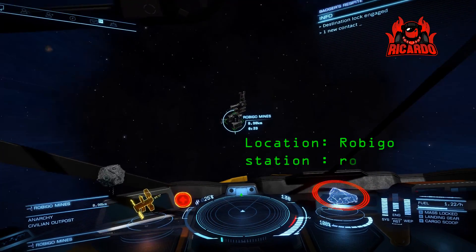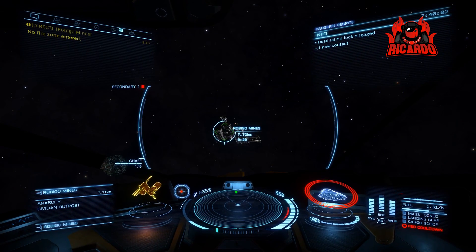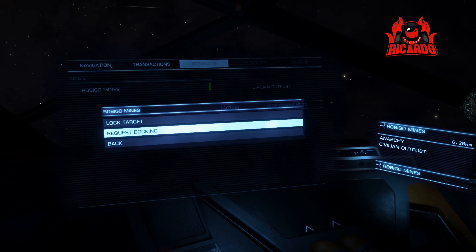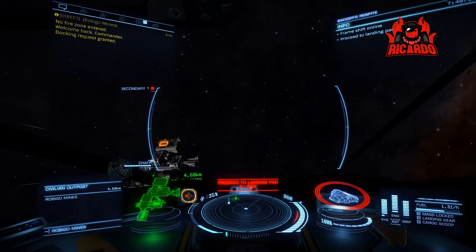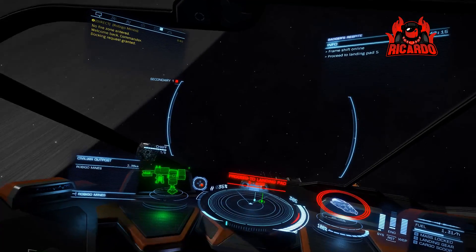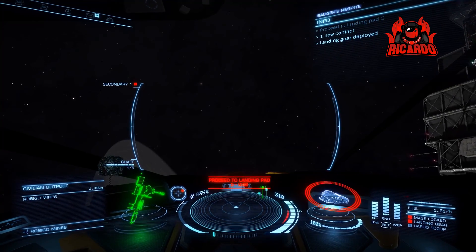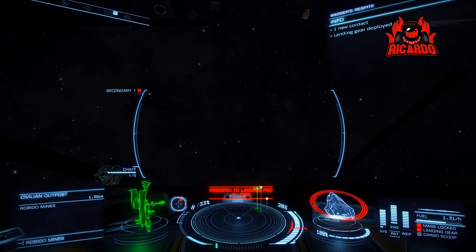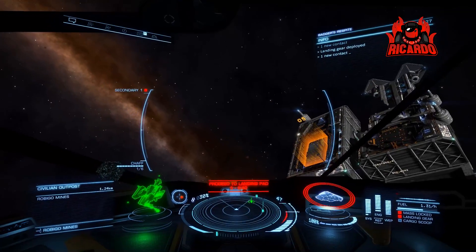We're finally back in the Robigo system — Robigo Mines. We're going to dock up and cash in and get that money we've been advertising. It's been about 10 to 12 minutes trimmed down. As you can see, if you don't mess about and you stay on message, you can get in there, get back — no dramas.